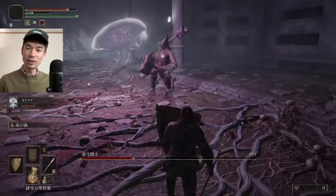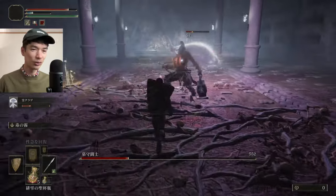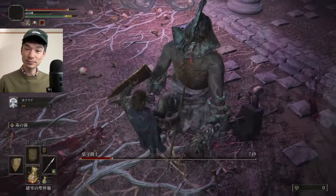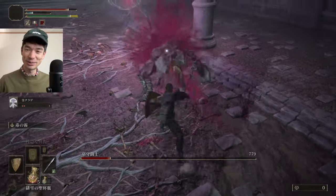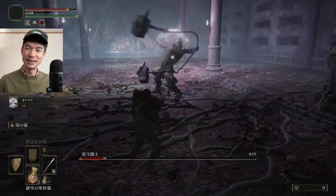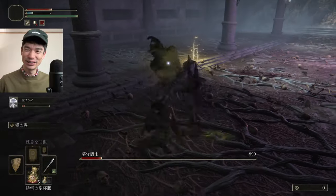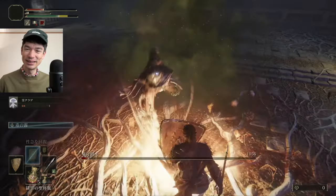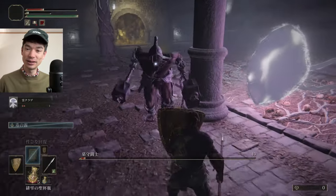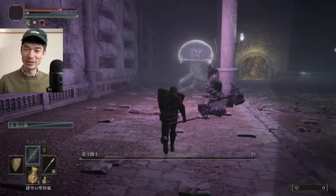I don't know how rare those leveling materials are. I did go to the wiki and I looked up which spirits use poison — I think there's three or four, so I might want to focus on them. This is setting up easy backstabs, having this kind of decoy. Cool boss, looks cool, has cool animations. Still using the poison Ash of War on my short spear here. Okay, there goes that boss.